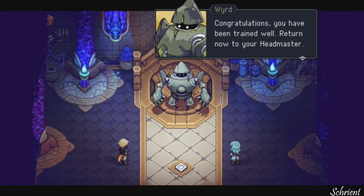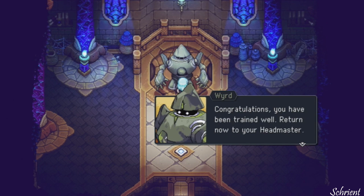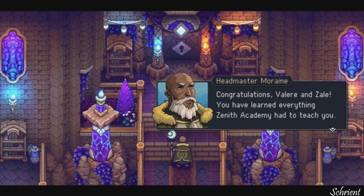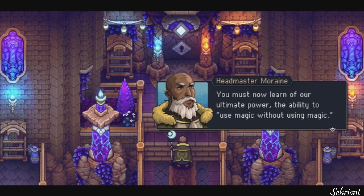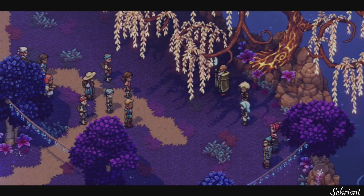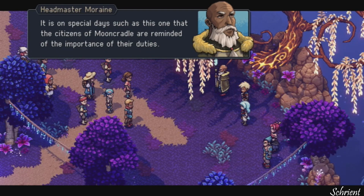Congratulations. You've been trained well. Return now to your headmaster. Thanks, word. You were not too bad. We did it! Congratulations, Valerian Zale. You've learned everything the Academy has to teach you. We did it, and in record time too. You must now learn of our ultimate power — the ability to use magic without using magic. But that knowledge is for the Elder Mists to impart. Come, the villagers have gathered to celebrate your departure. On special days such as this one, the citizens of Mooncredo are reminded of the importance of their duties.